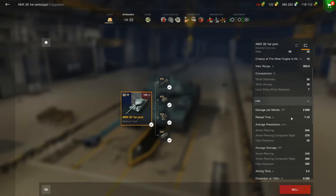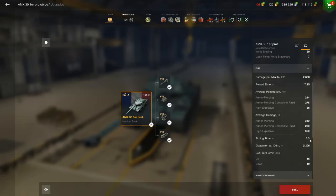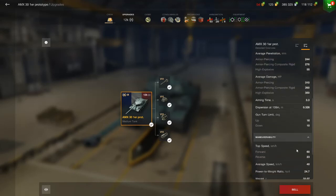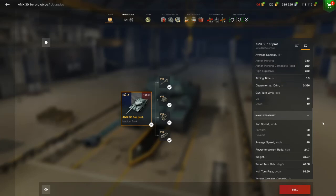2,600 damage per minute, reload time is 7 seconds. Armor piercing is 244 — run calibrated, you really need it for this. 276 on your APCR, 55 on the high explosive. 310 alpha, 260 for the AP, 260 for the APCR, 350 for the high explosive. 3.3 aim time, 0.326 dispersion, 10 degrees of gun depression, 16 up. 60 forward, 23 in reverse, average 40 speed.